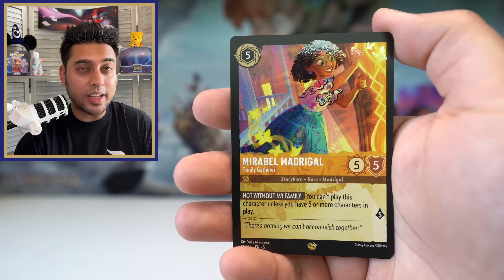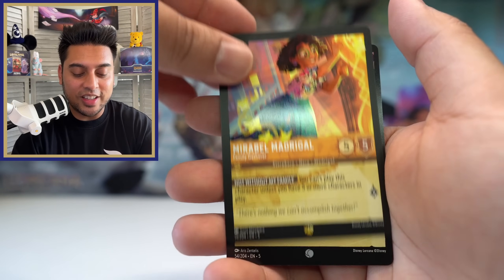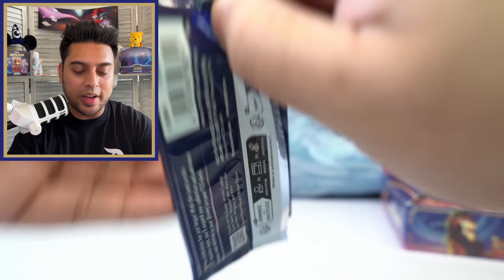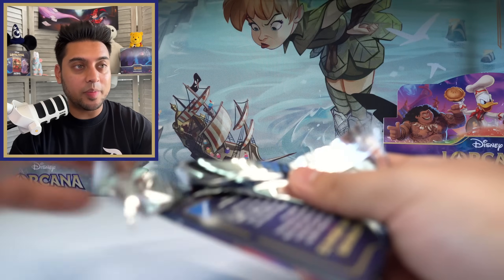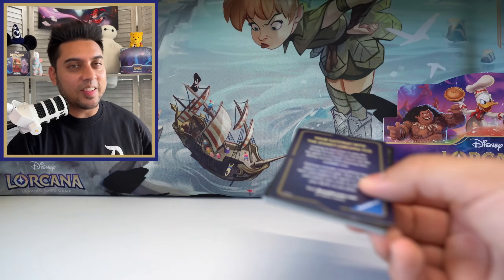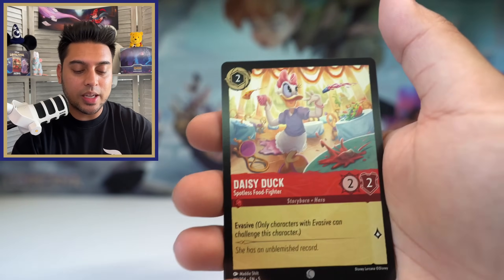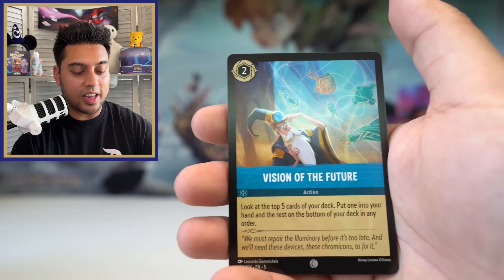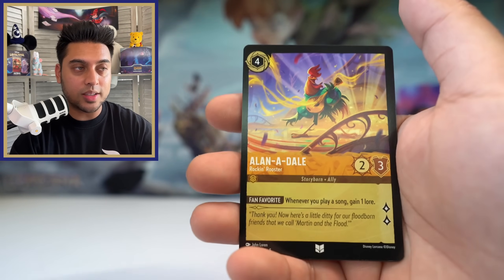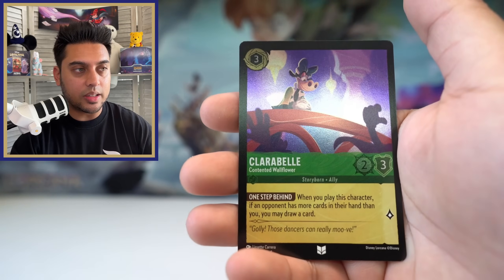We pulled Mirabel Madrigal again legendary — very cool. Now we have another one of these plus a Maleficent foil. Pixar characters in Lorcana is one of the big things happening. Is Baymax a Pixar character? I think it is — I'd love to see a Baymax card. Any Toy Story card would be amazing. So many good Pixar options I can't wait to see what cards they make. Pete, Cha-Cha, into Claribel foil.